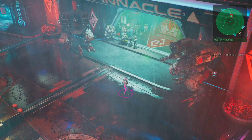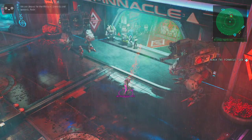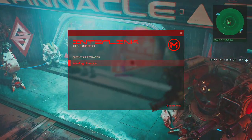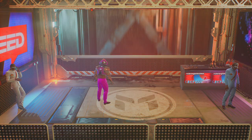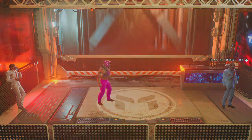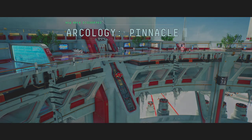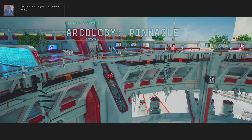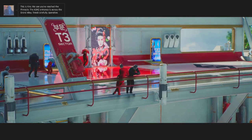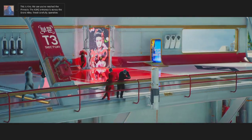Why do I feel like this guy is super suspicious? Something about him just doesn't seem safe. But oh well — we got in here now. All of us have been selected for the latest round of user tests. This is Kira — we see you've reached the Pinnacle. The AGHQ entrance is across the Grand Alley. Tread carefully, operative.